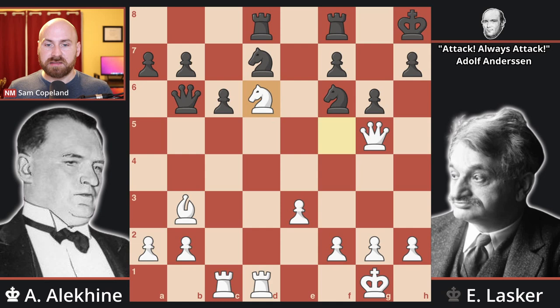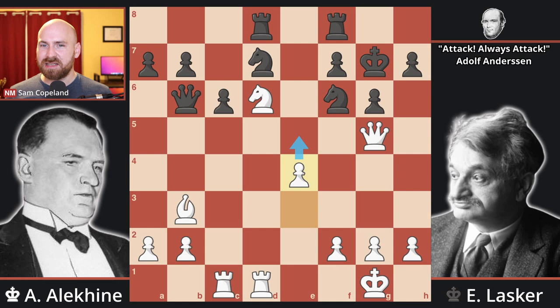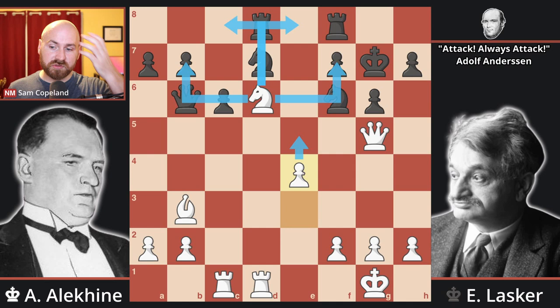Knight d6, hitting the f7 pawn, so the king steps back to g7 now that the knight is no longer controlling the g7 square. There are a lot of great things that Alekhine could do here, but I really like pawn to e4 — a nice, patient attacking move, stepping up and getting ready to bring the pawn to e5. This position is just overwhelming for white. Even though there's no way to immediately win material, Stockfish is saying this is like plus three, and it makes total sense. All of white's pieces are amazing, especially the knight — the octopus on d6 — attacking all of the soft spots in black's position.